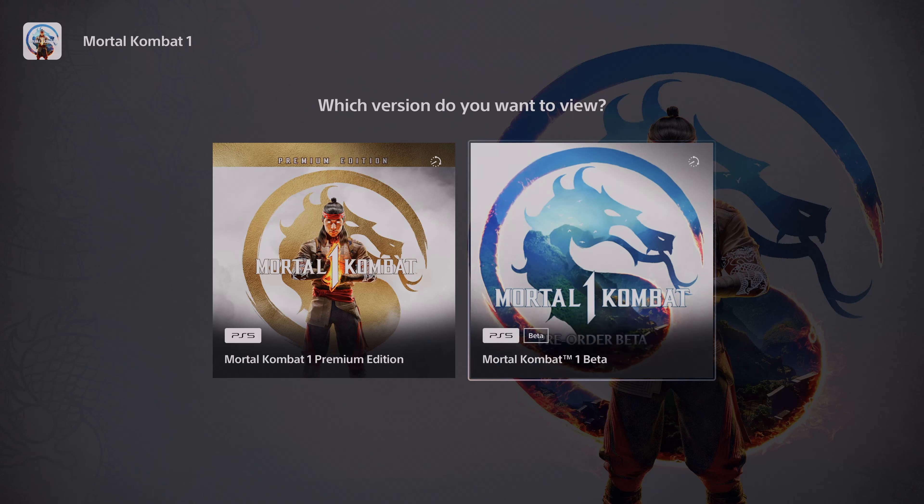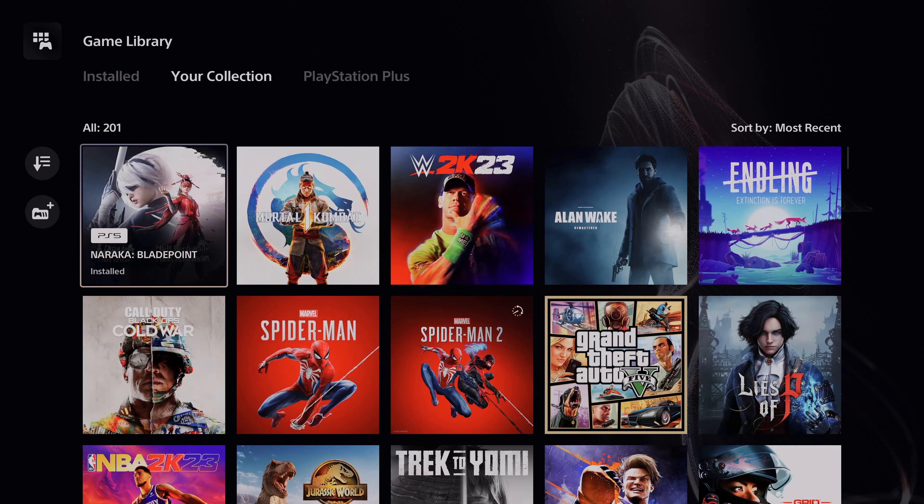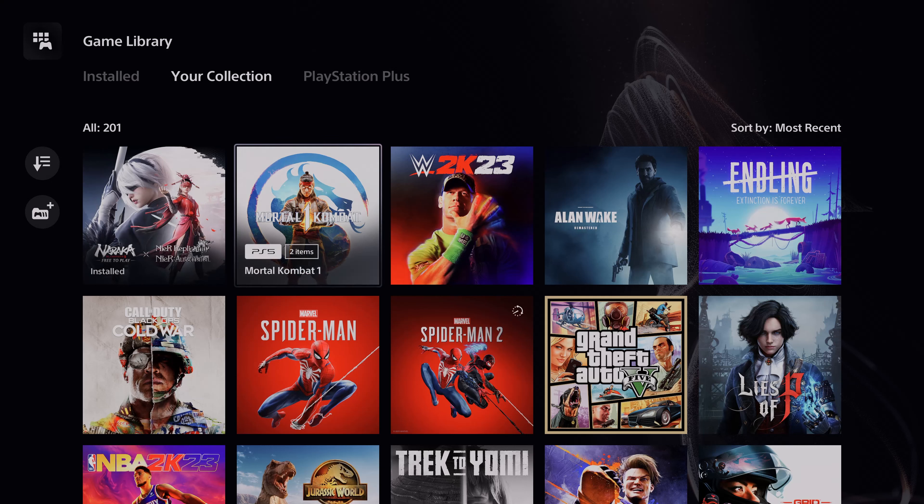The pre-order beta you can play only from August 18th, but you can preload it now. What you need to do is on this home screen, go to the game library and go to your collections, because if you purchased it, it will be showing under your purchases. If you haven't updated your PS5 software, just update it and it will show here.